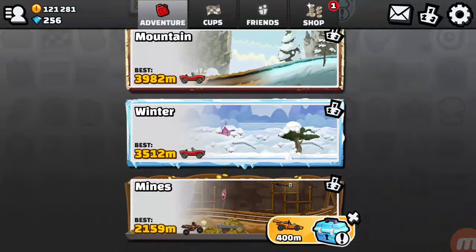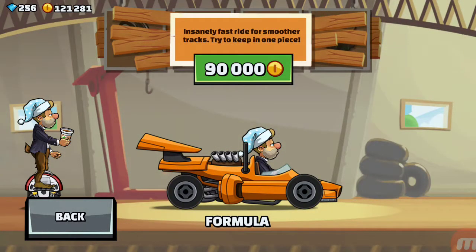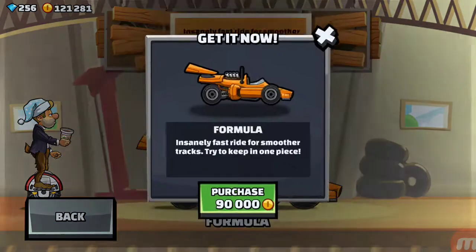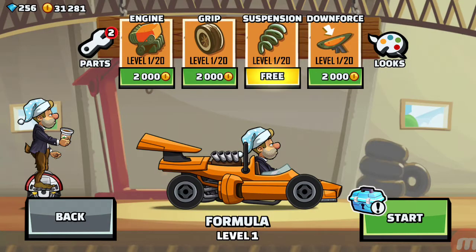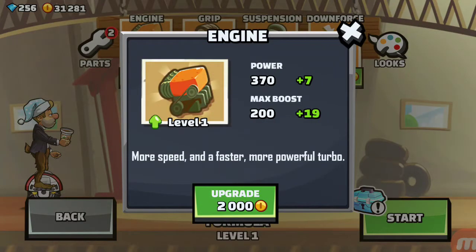Now to the mines where we have to get 400 meters. Let's purchase this Formula car — purchase, yes, instantly! Insanely fast ride for smoother tracks. Try to keep it in one piece and let's see what it can do.